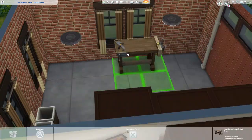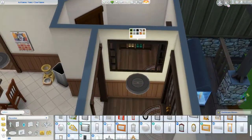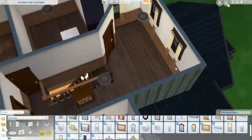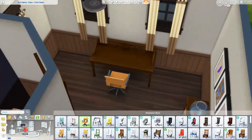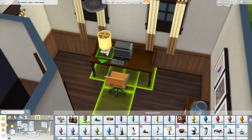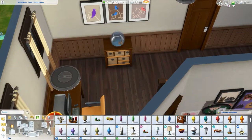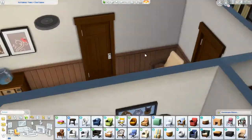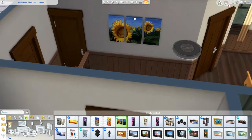I added a workbench because it's a garage and maybe the husband likes to do some work. I tried to add the fish tank upstairs too — I just couldn't get it to work. I wanted to use those paintings, but it wasn't happening. I knew I wanted to add a desk up here since I didn't have one downstairs — I think it's good to have a family computer, especially if you're actually playing in the house.